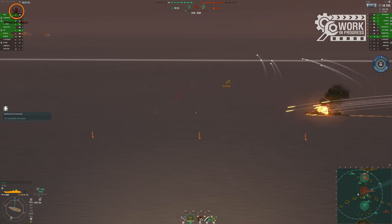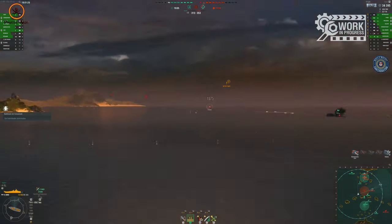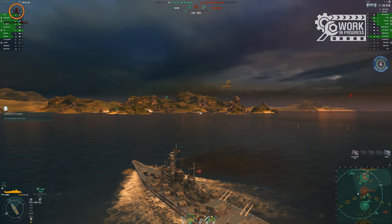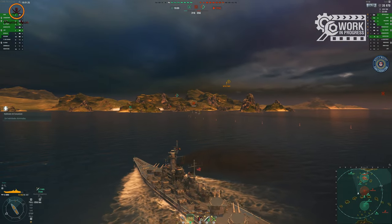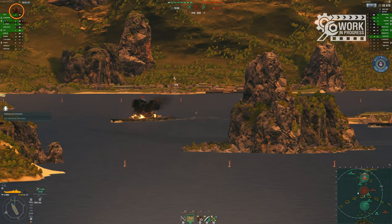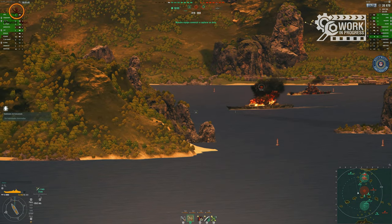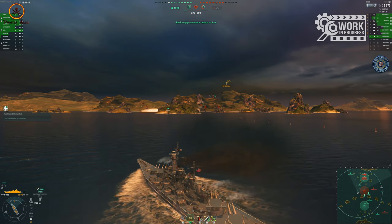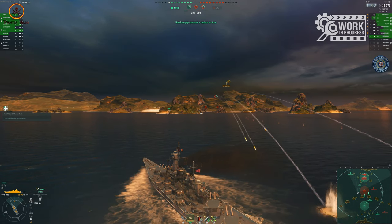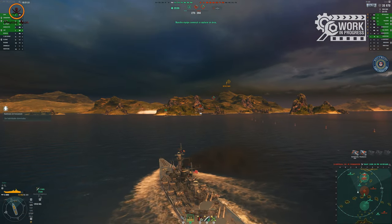A ver si le diera y le ayudara un poco al Mogami. Pues 1.500 algo. Alsacea, échale una mano al Worcester, hombre. Échale una mano, no te vayas, Alsacea. Pues el Kava se ha cargado al Mogami.